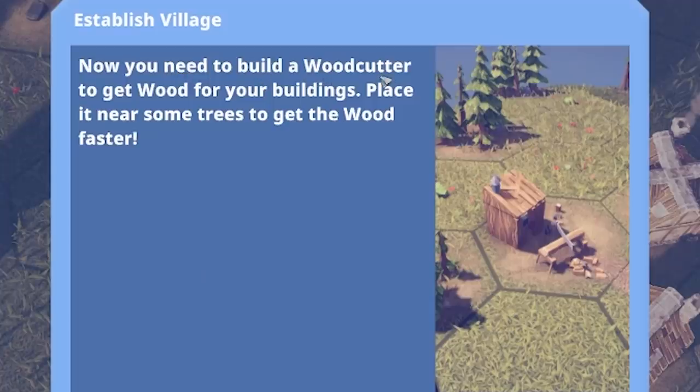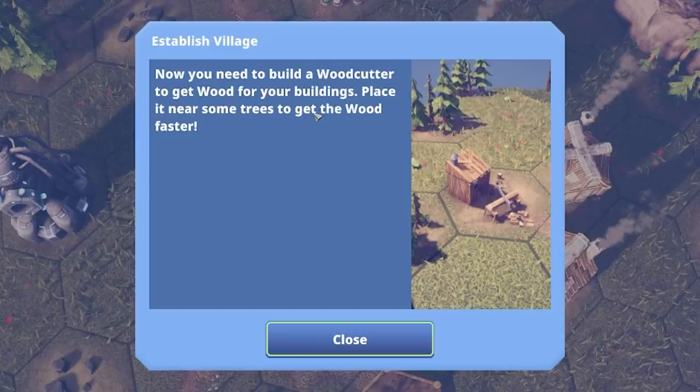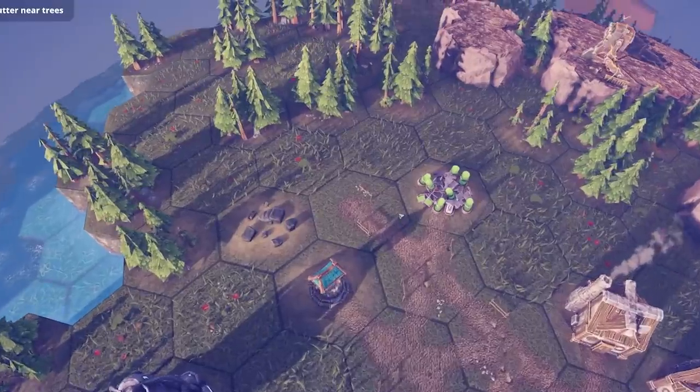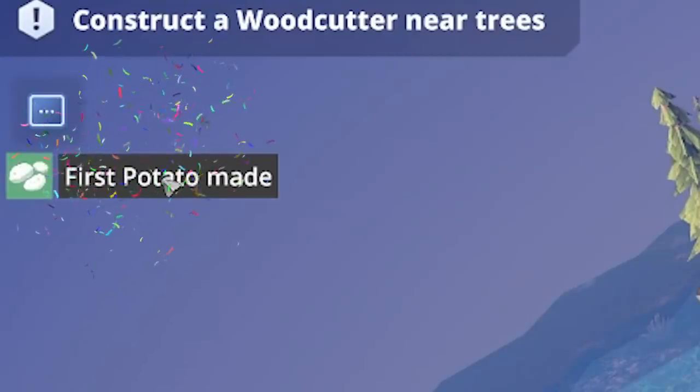They're farming! I was just zooming into the farm. Now you need to build a woodcutter to get some wood. Yes, I love getting wood. Place it near some trees to get the wood faster — locally. It looks like there's a load of wood up here, so maybe we'll place it on that tile. First potato was made — we made a potato!